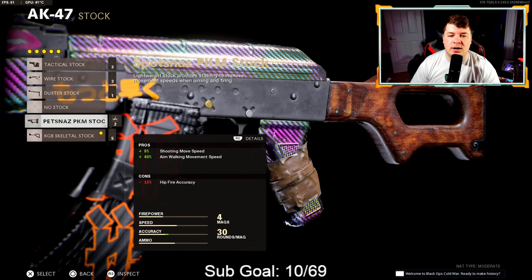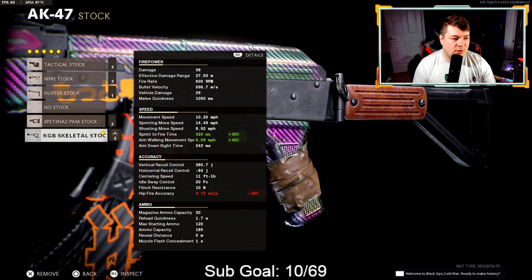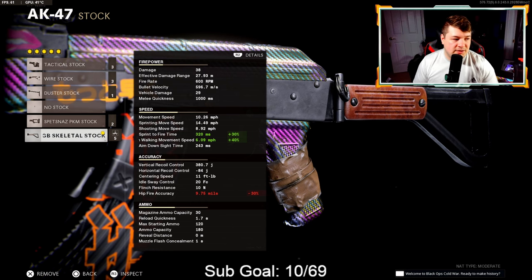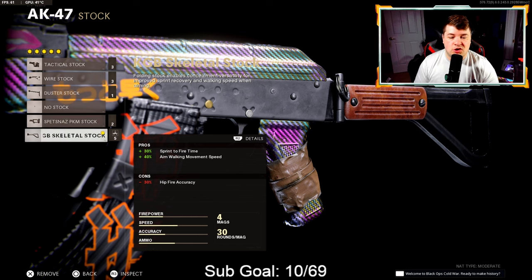Some may ask why not go with the PKM stock for 5% shoot moving speed and 40% aim walking movement speed — well it's that sprint to fire speed. The sprint to fire speed on the AK-47 is still extremely low even with the KGB skeletal stock. It's at 320 milliseconds, whereas with the PKM it's at 440 milliseconds — quite a big jump. Because it's an assault rifle you kind of need that sprint to fire speed.